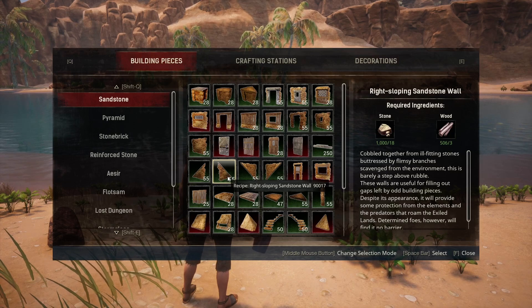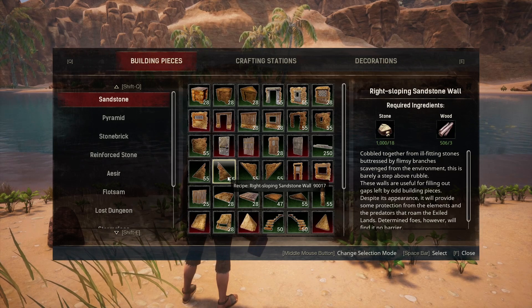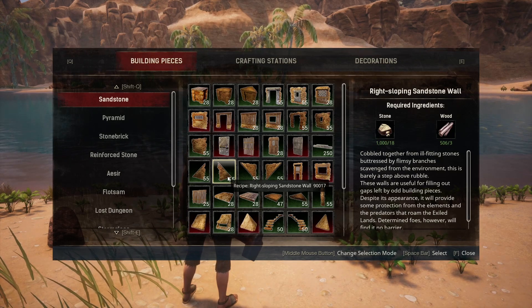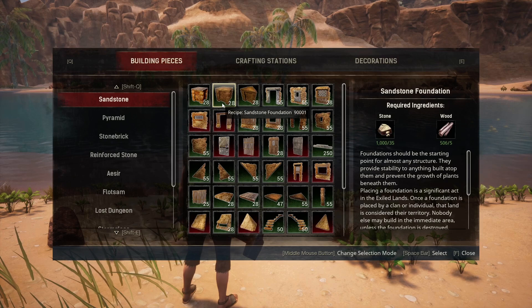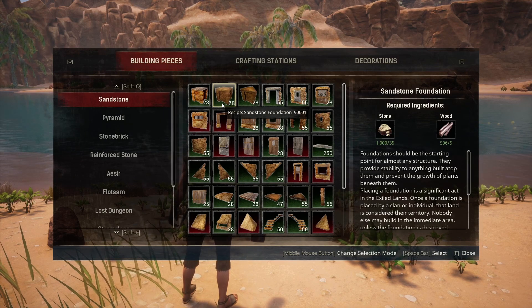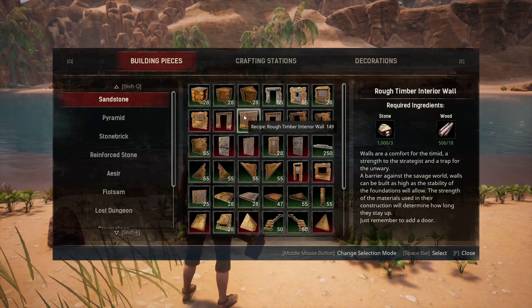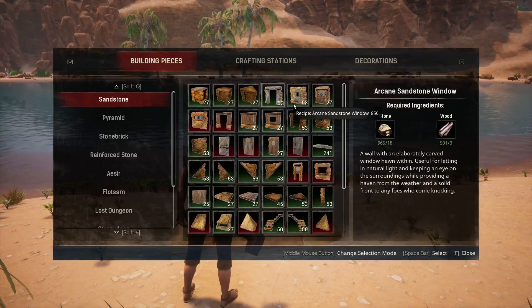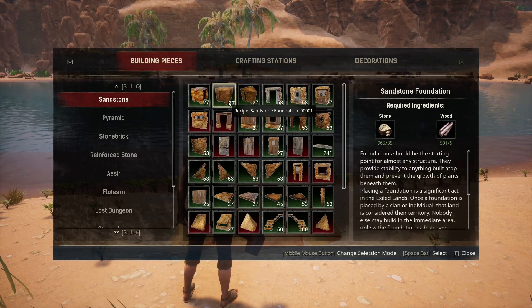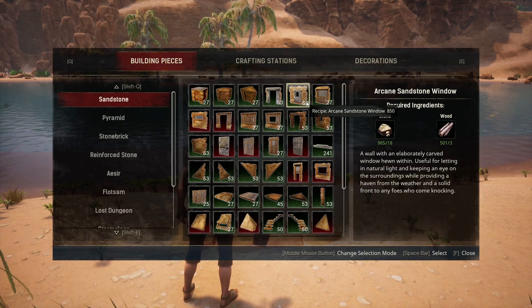A good way to tell if you have enough resources to build something substantial is to put the resources in your inventory, equip the building hammer, and then look at the building menu to see how many of something you can actually place. So you can see with these resources I could place 28 sandstone foundations and 55 walls — but as I place a foundation, those numbers reduce. It's not like you can do 27 foundations and 53 walls; that's a total if you were to use those resources for that particular item.